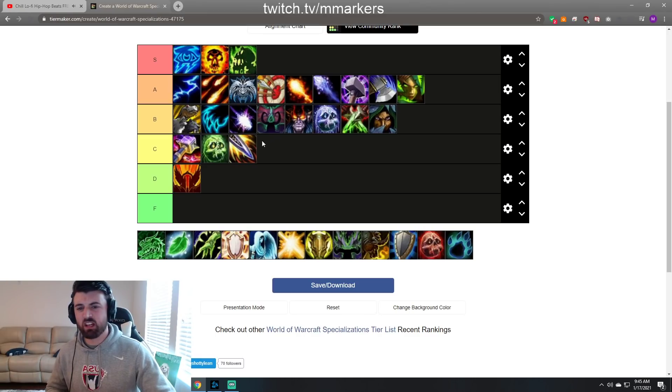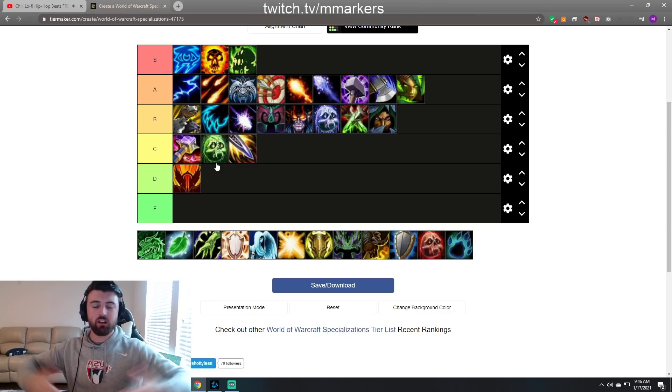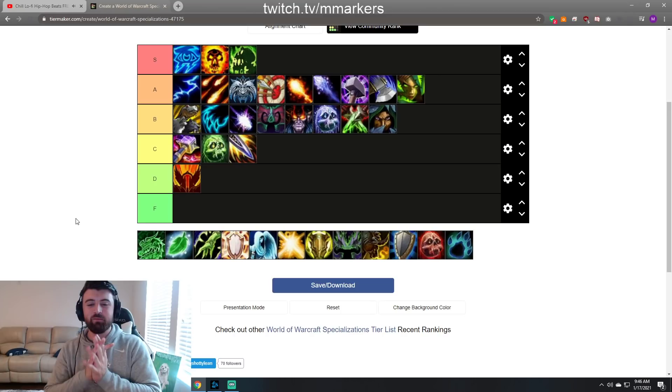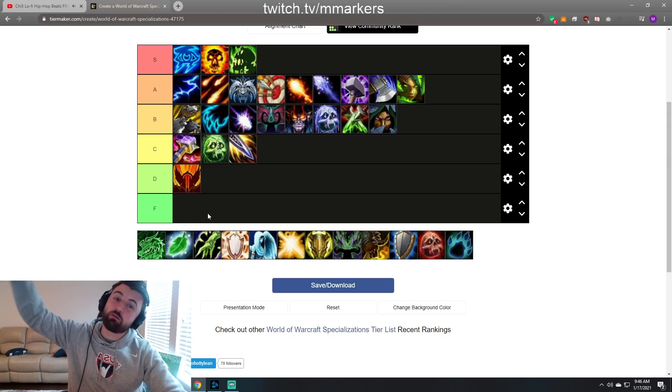So that was the overall tier list — this is kind of where I'd put everything. This upper A-tier area is way better than everything else. Warrior is in A and not B more so because of Intervene — without Intervene I think it drops to B. This is subjective to me, so if you have a different opinion let me know. I haven't played all these comps either, so it's kind of hard to get the best opinion on the lower-tier ones. Hope you guys enjoyed the tier list — let me know what you want to see next, have a great day, like and subscribe if you liked the video!